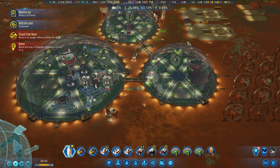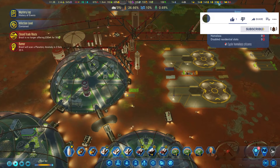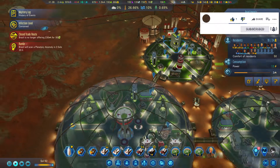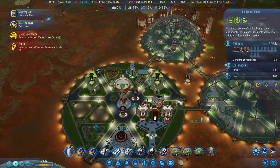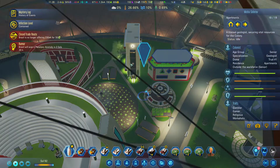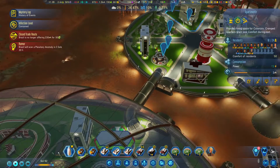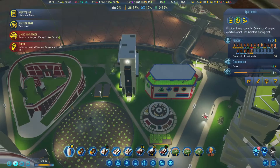We have new passengers arriving. Do we have enough space for them? Not really. We have a few elderly people - I think they're not going to this dome because it's a little bit far away. I think we also have some tourists. Should I wait and just build new buildings in the new area?